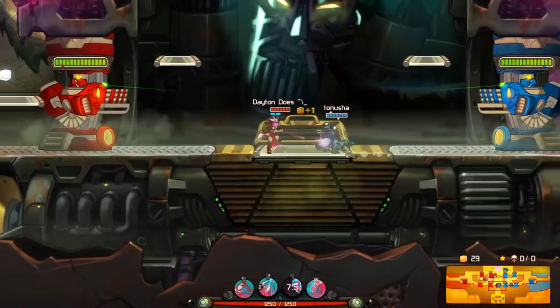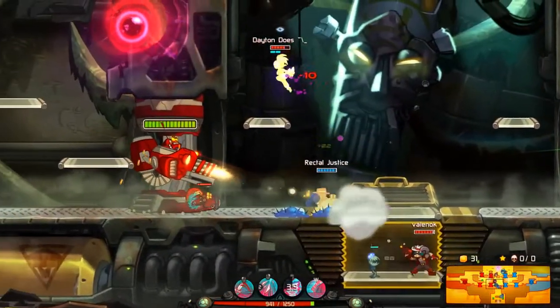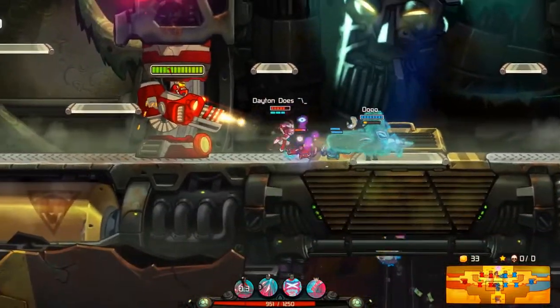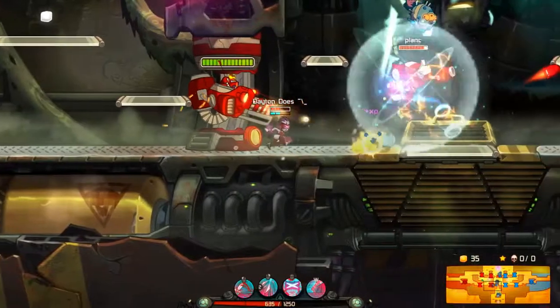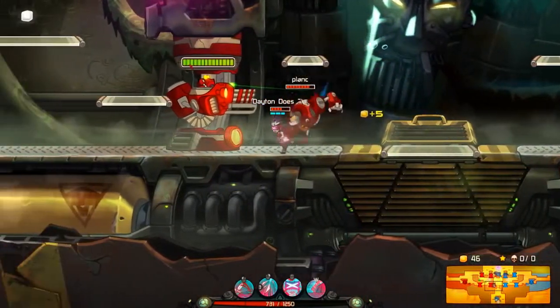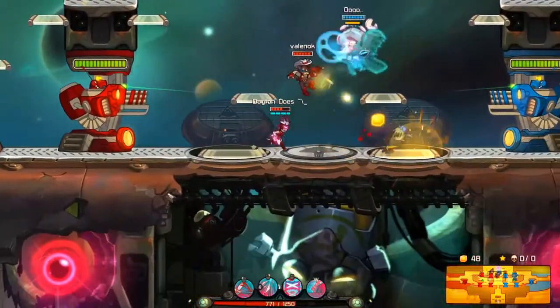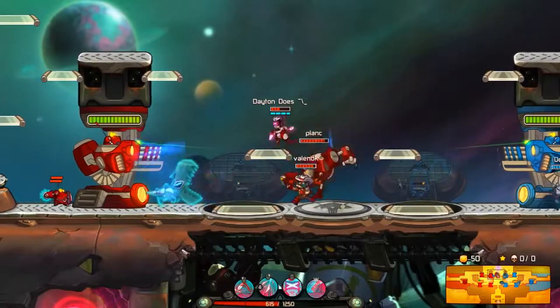Obviously she does have her stealth. Just like Leon, it has been basically shortened — it's not infinite as Leon's used to be. But it's relatively useful nonetheless, especially with the duration increases. We probably won't be going for the duration increases until a bit later in the match. The first thing you want to upgrade is your scissor throw and/or melee attack.